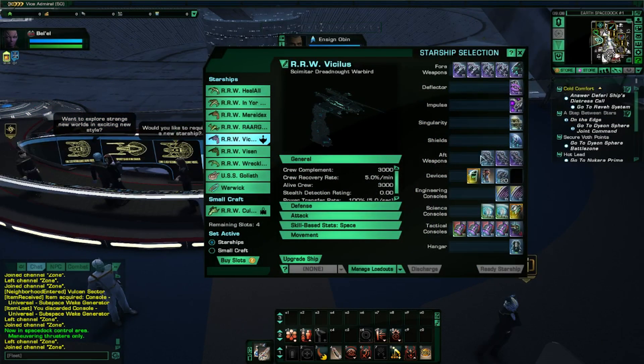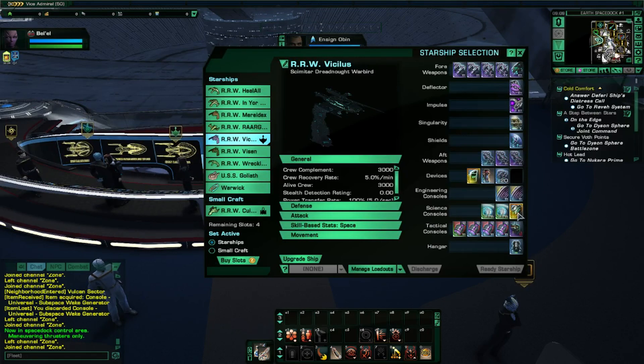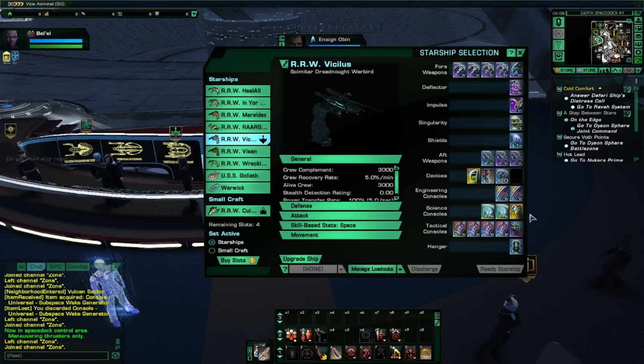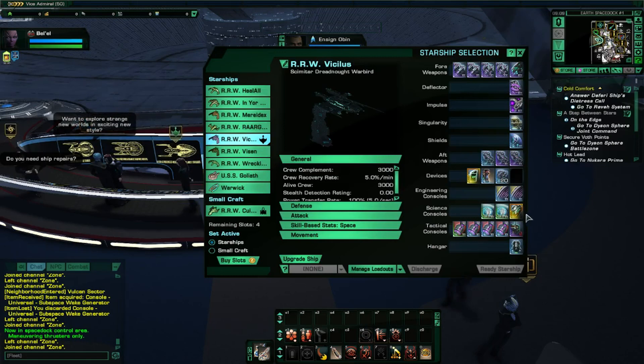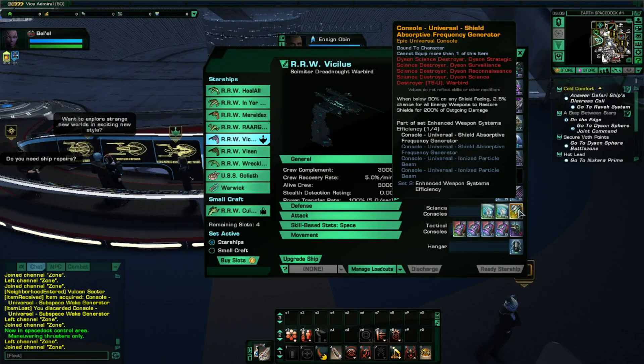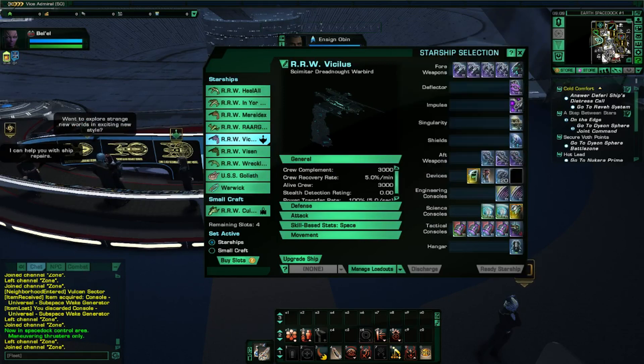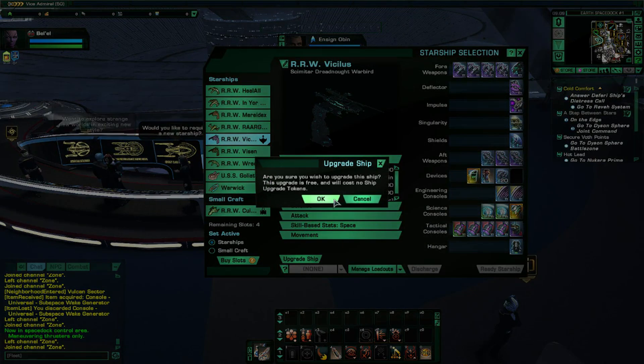Hey guys, William Shatt here. I've got a special video for you on tier 5 ship upgrades. I wanted to see what councils would upgrade. One thing I found out when playing around with some of the ships is that our blue universal councils have now been upgraded to epic universal councils, which is kind of neat — it doesn't really do anything for us.